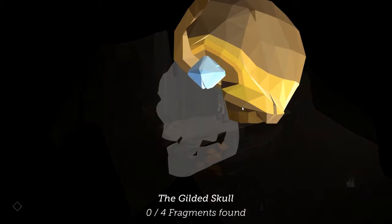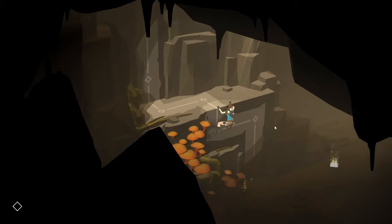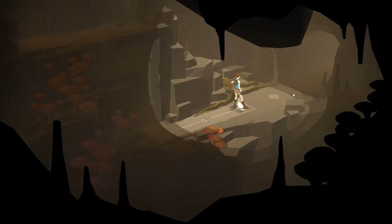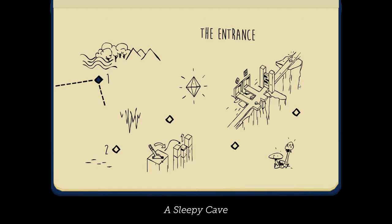These clickables basically just give you a fragment, and later they get super hidden so you can't even see them. But if we collect all these — you see it says something out of quartz found — we basically get an unlockable costume or something else, which is fun. It's always a fun thing to do.